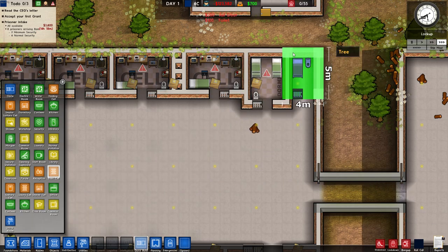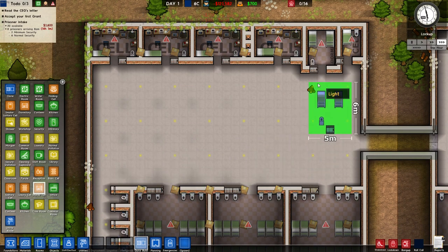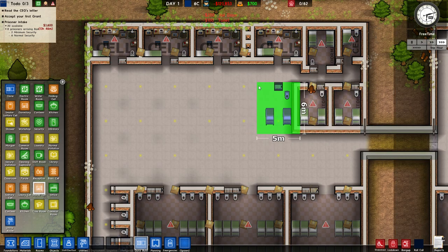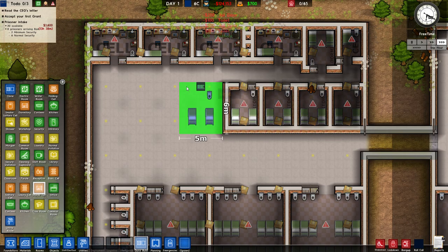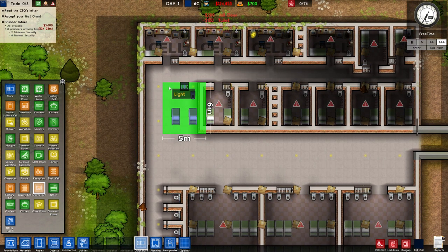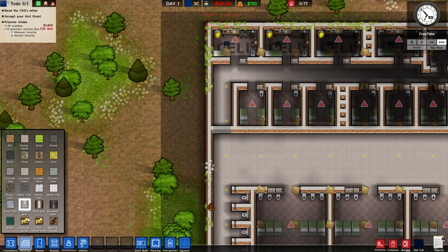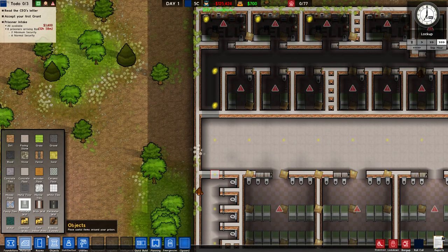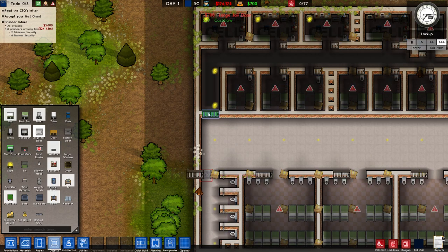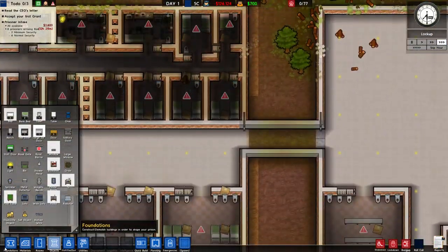And then a little basic cell, then some shared cells over here. Oh f***, that's a mess up — well, doesn't matter. Let's make a little wall over here, and a wall over here, and a large jail door over there. So that should take care of it. Let's place some floors.